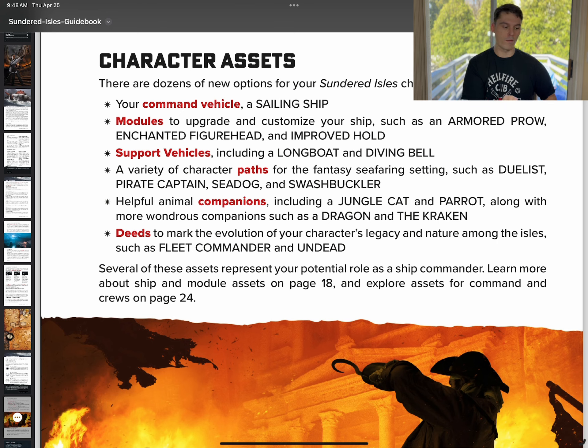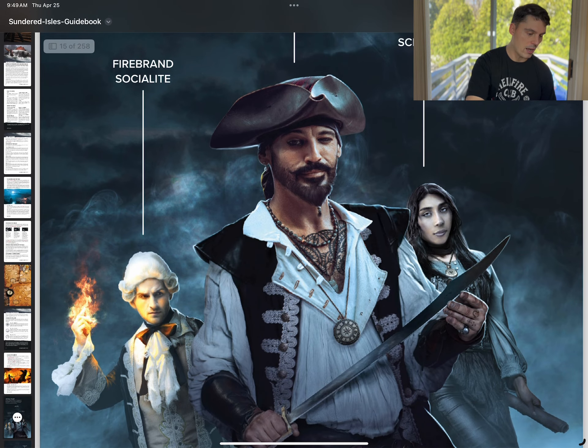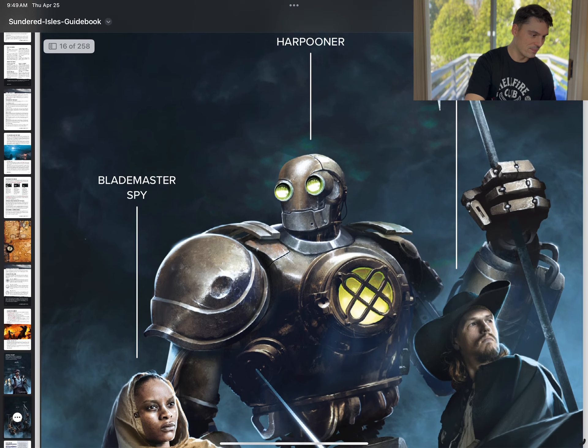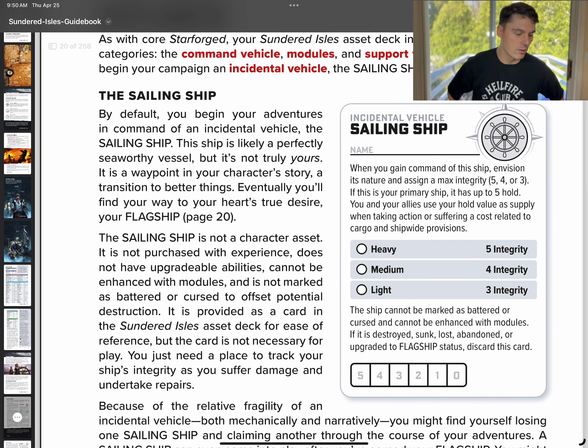Sundered Isles is going to be similar to Starforge in that you can — you don't have to, but by default you start with a ship of some kind, and then you can have upgraded modules for it. Building your asset deck. So you kind of get a breakdown of what some people in this might look like. This Construct Harpooner is awesome. This Blade Master is also looking really cool. When you gain command of the ship, you envision its nature and assign a max integrity — it's almost like light, medium, heavy armor applied to the ship.